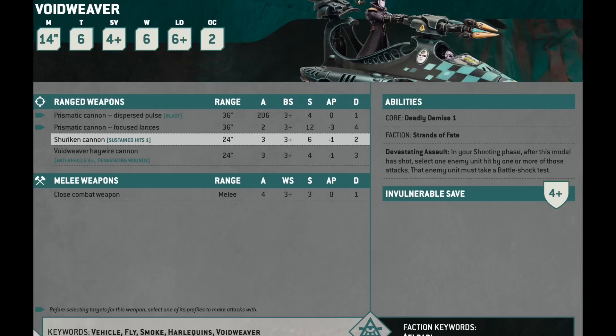The Voidweaver has a 14-inch move, Toughness 6, 6 wounds — the Harlequin bike chassis. It has the Prismatic Cannon with a pulse profile and a focused lance profile. The pulse profile is 36 inches, Blast, 2D6 attacks, Ballistic Skill 3+, Strength 4, no AP, 1 damage — for picking up light infantry. The focused lance is only 2 attacks, Strength 12, minus 3 AP, flat 4 damage — not bad. It's really good at killing heavy infantry and can definitely ding a tank for 4 with two shots. It's got Strands of Fate, so rerolling one hit roll and one wound roll. It also has the Devastating Assault ability: after this model has shot, select one enemy unit hit — the enemy unit must take a Battleshock test.